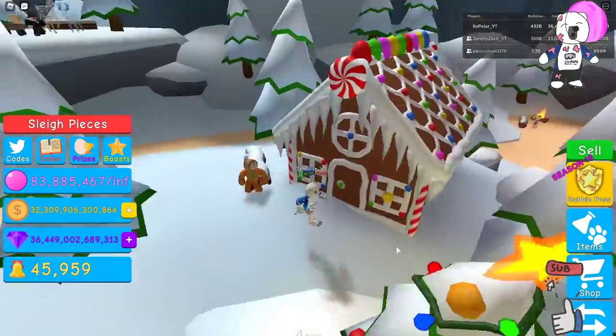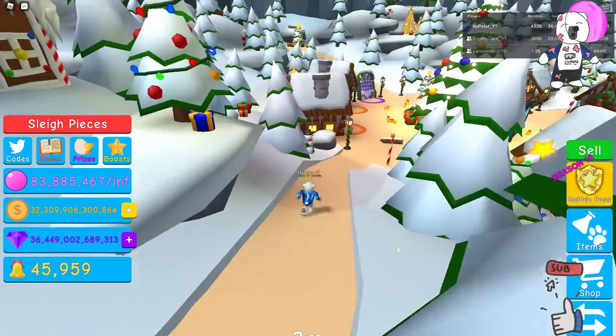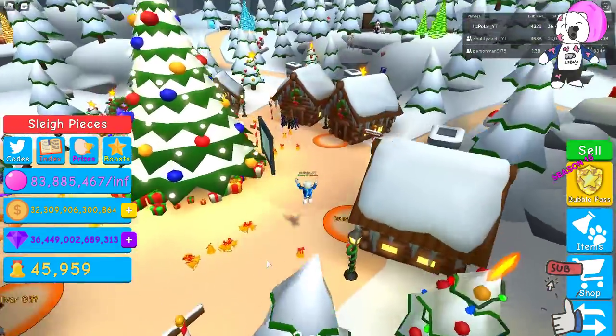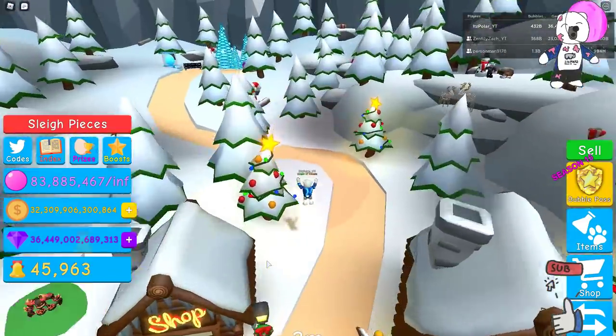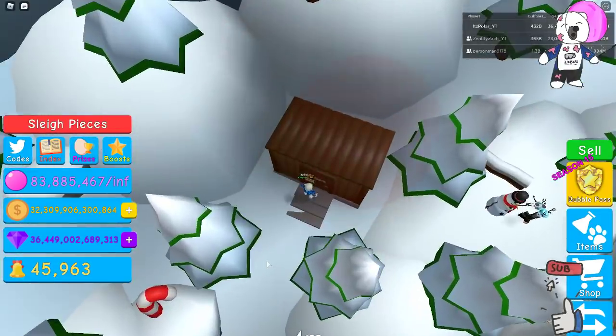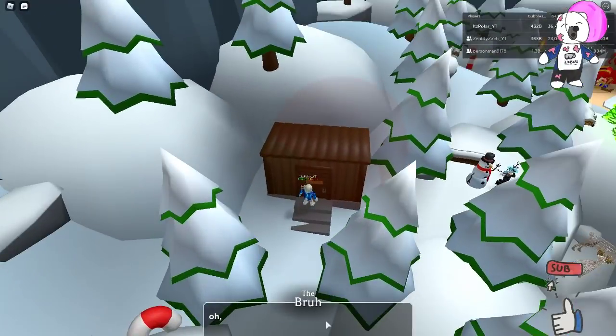Alright, it looks like we've got the coin now. We gotta return to the bra — go all the way back there. Back at the bra shop: 'Do you need something, bra? Oh, you got the coin? Give, give.' I got the bra coin! I now rule the bras.